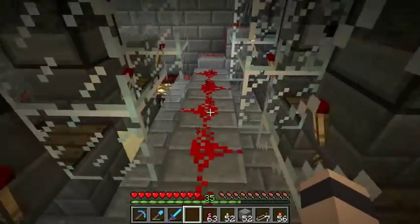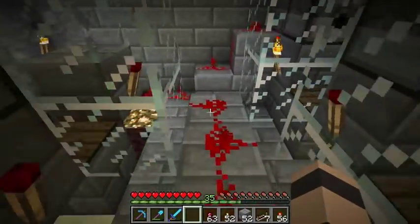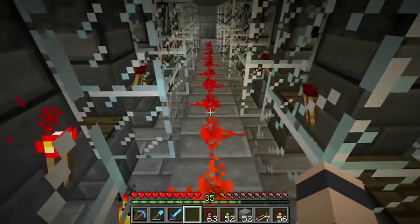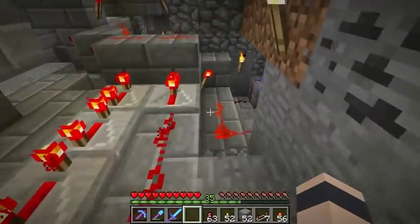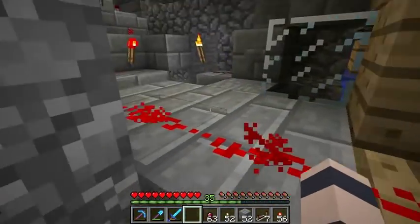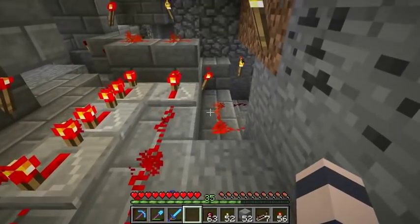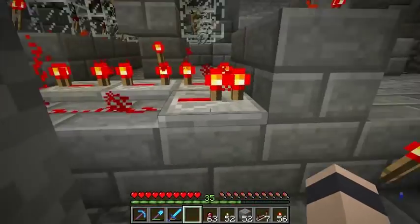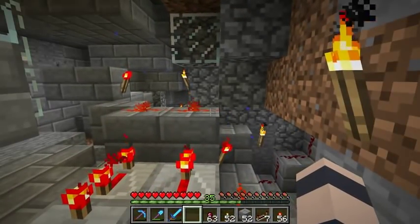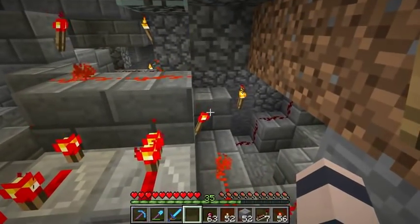This wire here is connected to all the pressure plates and everything. It's always on when the timer is running and always off when the timer is not running. So if this wire is on, that means we want the spider spawning — it's dark in there, that's what we want. I could have connected that directly to the lighting system, but if I did I'd have no way of controlling whether spawning is off while the timer is running.